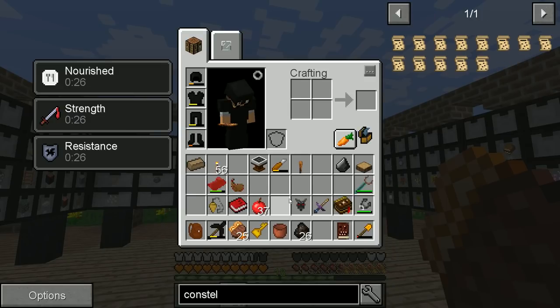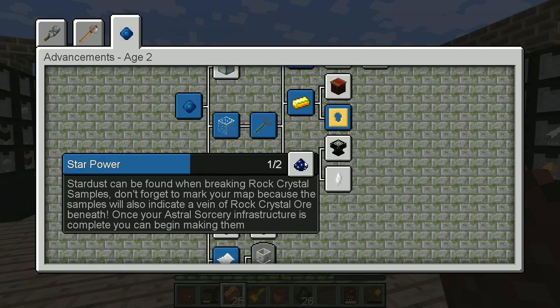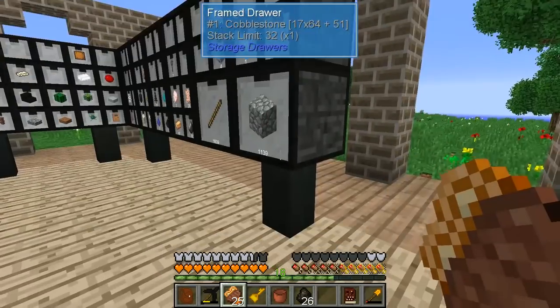That's the other achievement — finding Stardust and Rock Crystal samples. That's going to require kind of going out into the overworld as well. I'm wondering if maybe we'll be able to get our armor up a little bit first, because if we look at chestplates — what we're currently in is Black Quartz.